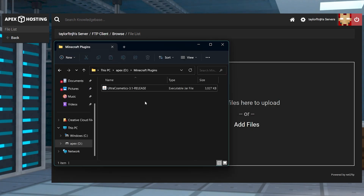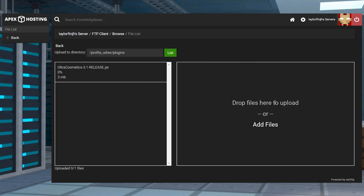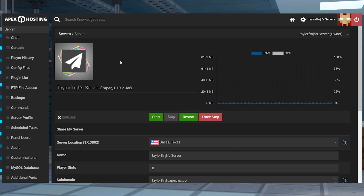Press Upload in the top left, and on the next page you can drag and drop the JAR file into the upload section. Once that is 100% done, you can use your server name at the top of the page to return to the main panel where you can restart the server.